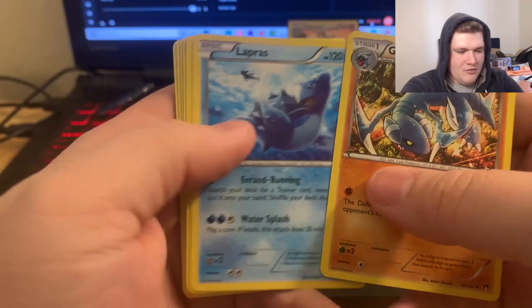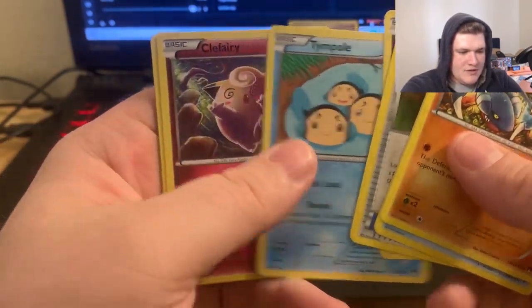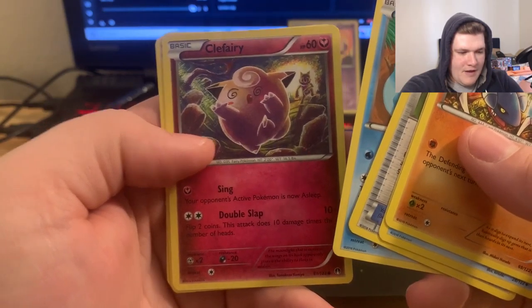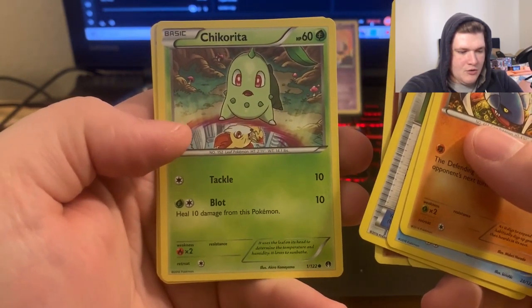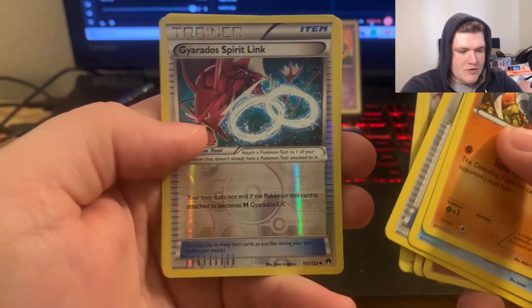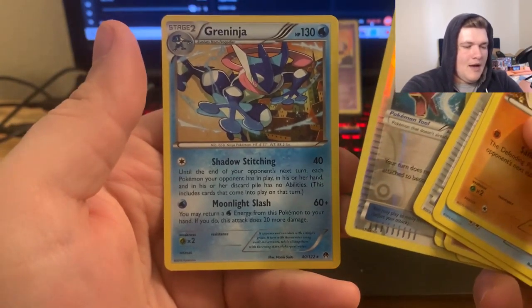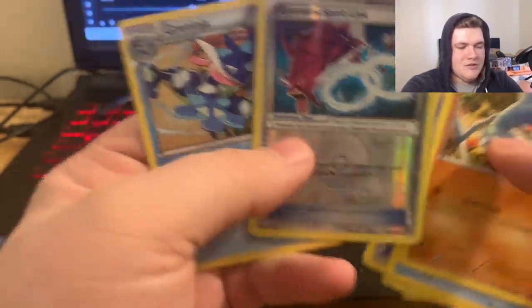The Lapras looks amazing. The Great Ball, the Spritzee, the Timer Ball, the Clefairy, fighting the Hypno back there, Chikorita, Shinx, the reverse Gyarados Spirit Link. And we have Greninja! My goodness — I think I needed that Greninja. Real talk.